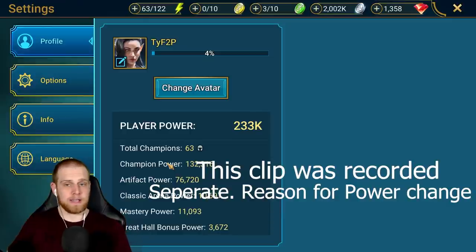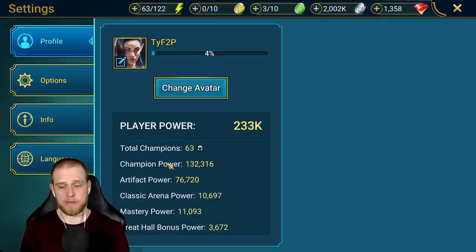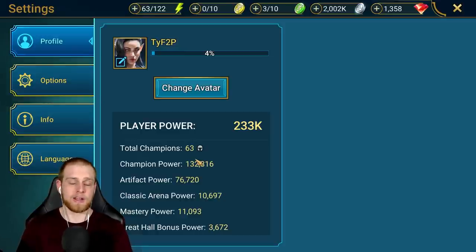Champion power is the power from the champions you have — whether it's your food champions, your fully leveled max six-star champions, champions in the vault, wherever they're at. The artifact power is not the artifacts in your inventory, but the artifacts equipped to your champions. So realistically the only numbers you can affect reasonably are your champion power and your artifact power. If you get more champions you get more power; if you take gear off champions, you drop artifact power.